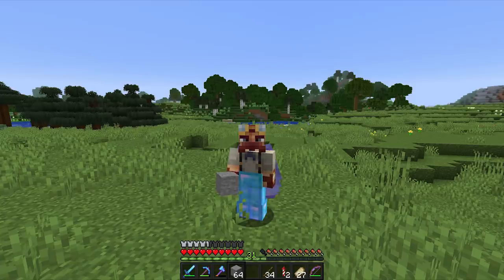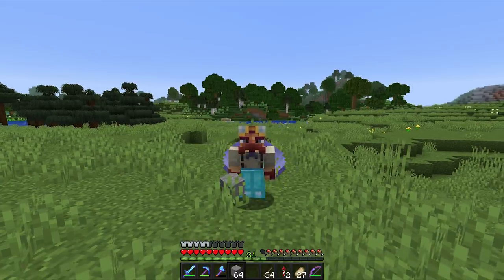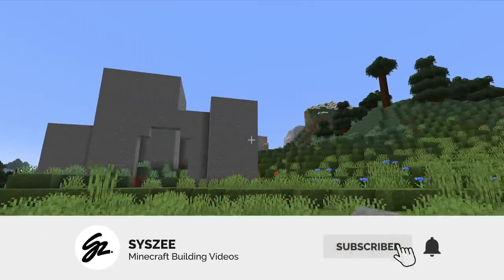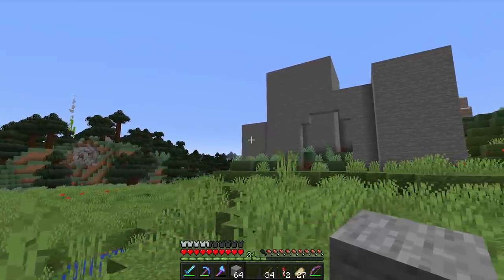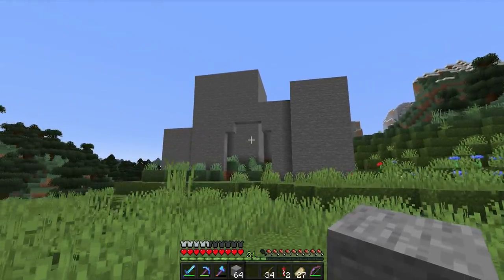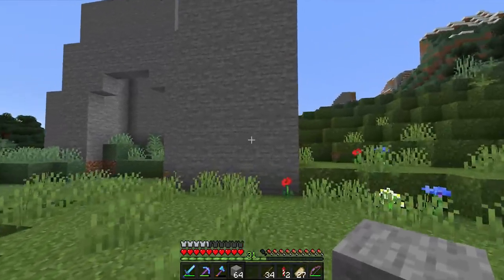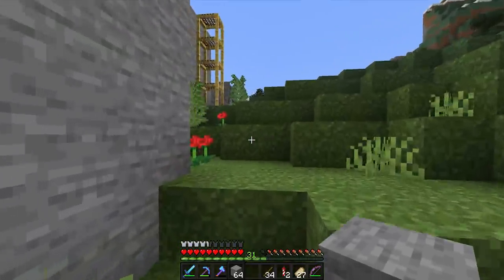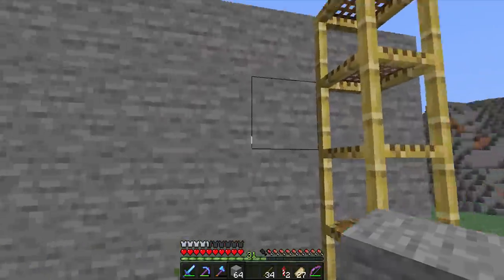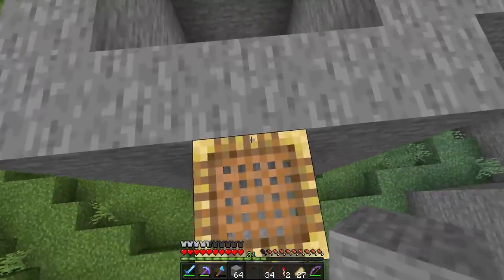I know a lot of builders who detail as they go, and honestly that's fine. But if you're anything like me, you can't handle that. I like to just wait until the structure's done, and then I start blending in the textures and details from one side to the other. I think it's the easiest way to build and a lot more consistent. I'll be adding in cobblestone, stone bricks, and probably even andesite into this stone to make it look a little bit better.